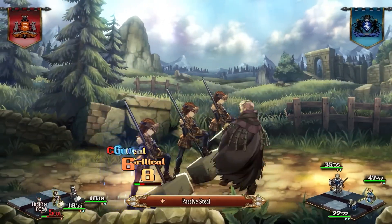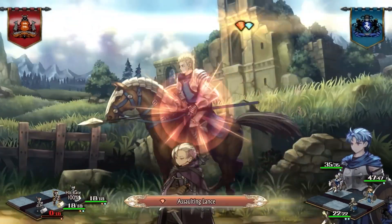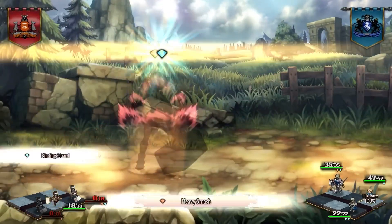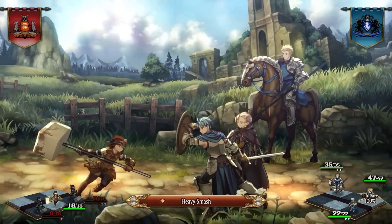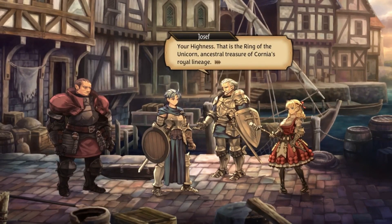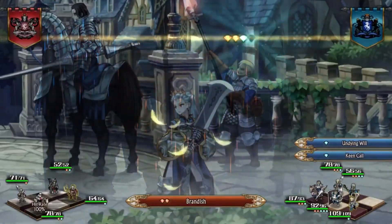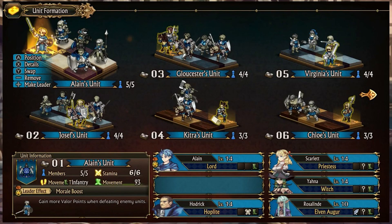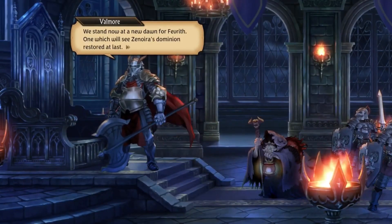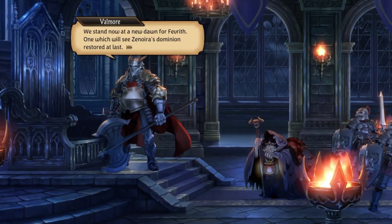Combat in Unicorn Overlord emphasizes pre-battle strategy, with players' tactical decisions prior to engagements dictating the outcomes. This emphasis on strategic preparation may not suit all players, but showcases Vanillaware's commitment to a deep, customizable combat system that rewards thoughtful planning and adaptation. With a roster of over 70 classes, each offering unique contributions to combat scenarios, the game encourages inventive strategy and adaptability, ensuring a varied and engaging gameplay experience.